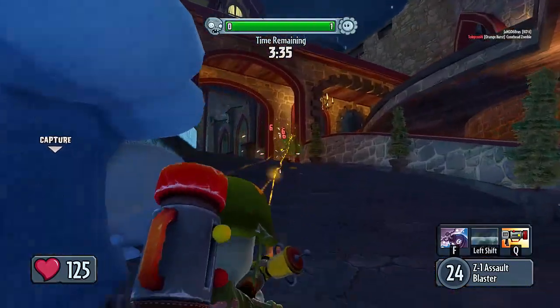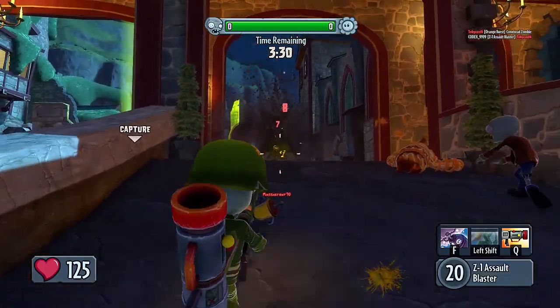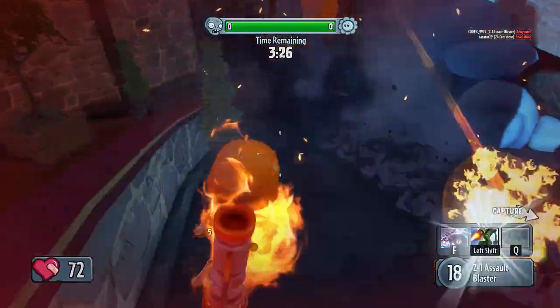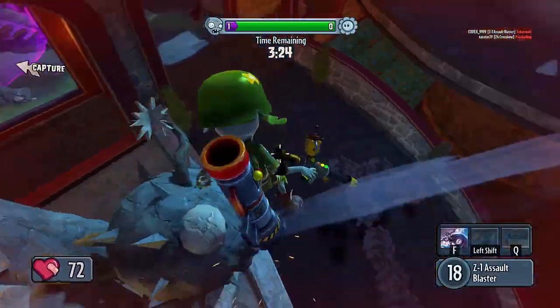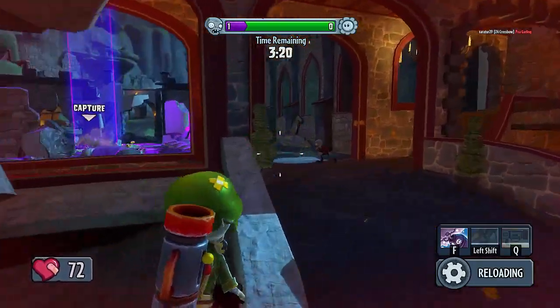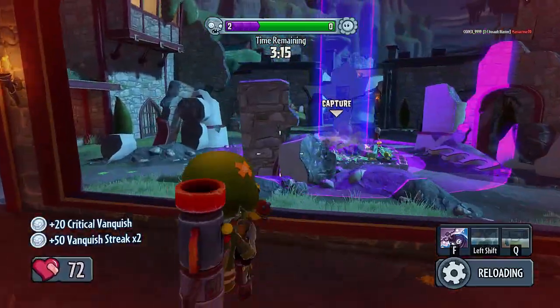This game looks a hell of a lot different than it should, but yeah. The office don't have any skins, I don't think, because they don't play as much. There we go — we got a first kill, sick! And we got the Chomper as well, beautiful.